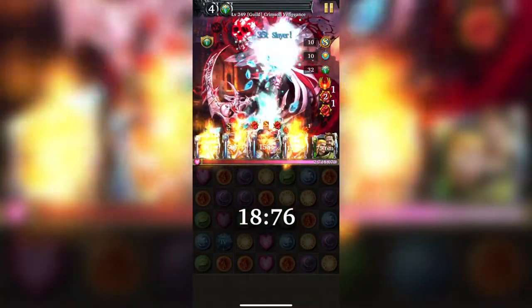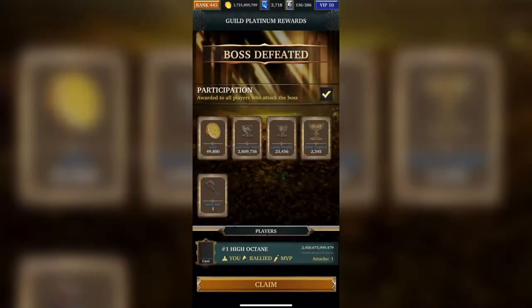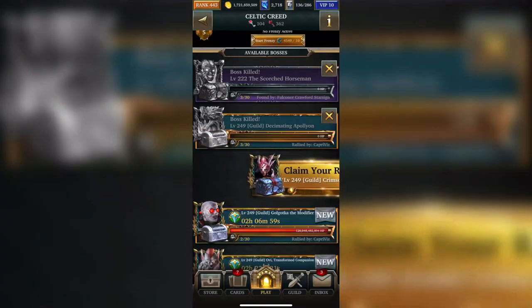Looking at the Arcane Killer cards: 500 trillion, 158 trillion, and around 100 trillion for Watchers of the Wave — that's almost 800 trillion damage from that combination. Bear in mind that my copy of Frozen Devastation is maxed at maximum potential.